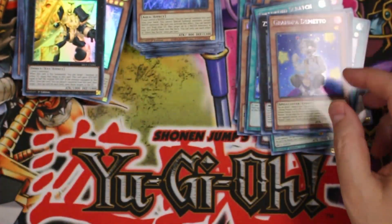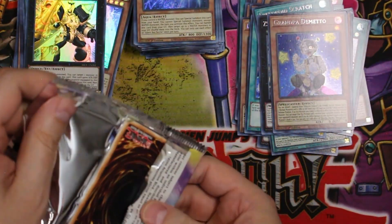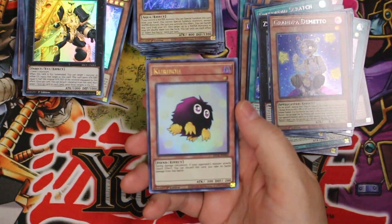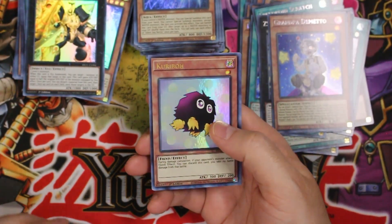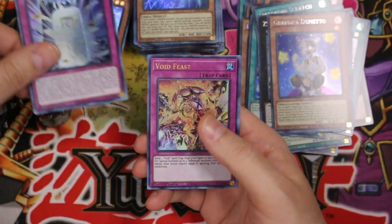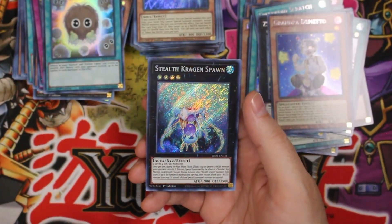There we go — last pack, man. I'll have to check values and see how we did here. We obviously didn't get... oh there we go — just a regular old Kuriboh. Yeah, that's a nice little reprint — I like that art, it's simple but it looks good. Tale of Destiny, Void Feast, Detonate, and Stealth Kragen Spawn again.